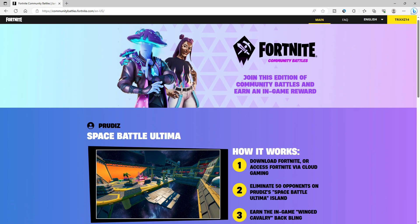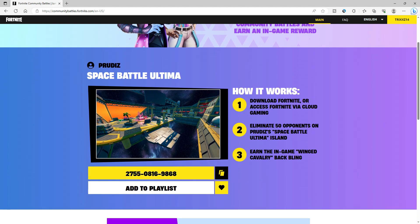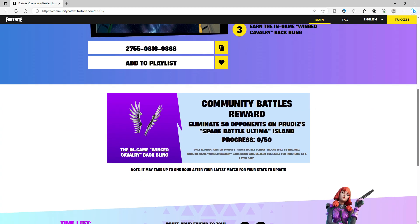Once you get here, all you're gonna have to do is go ahead and log in. Once you do so, you'll be prompted to this page right here. There's a map that kind of tells us how to do it. Just download Fortnite, which you probably already have, and then it says eliminate 50 opponents in this creative map. So go ahead and copy the creative map, go into Fortnite, get 50 eliminations, and then you will be able to get this back bling right here.